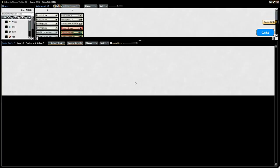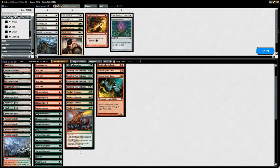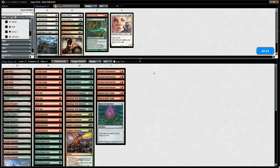Looking at our sideboard, we don't really have particular hate cards for the Burn matchup. Thalia and Thorn could do some work, but on the play we just want to be as proactive as possible and hope for a fast start. Rancor seems bad here, but Thorn could be okay. We'll just go with the Thorn and not make many other changes.